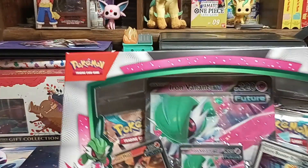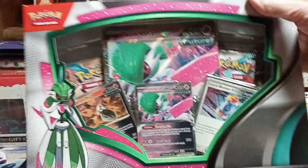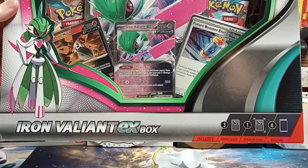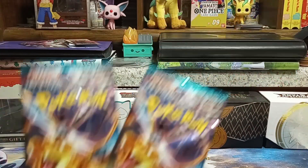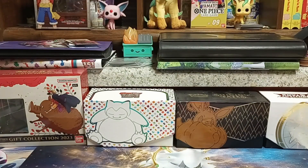Hello friends and welcome! Today we have the Future Box with the Iron Valiant. A little while ago we opened the ancient one with Roaring Moon. And we have two packs of Rule of the Black Flame, just to spice things up.